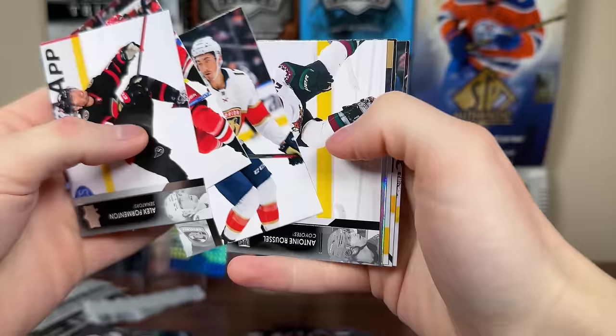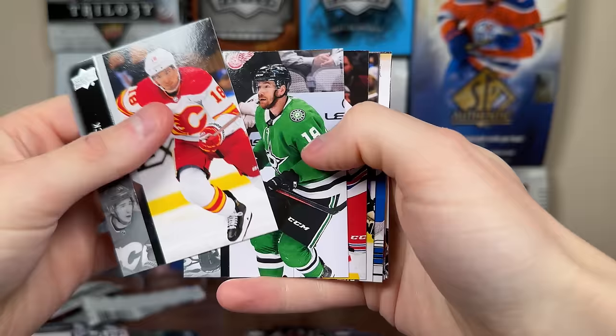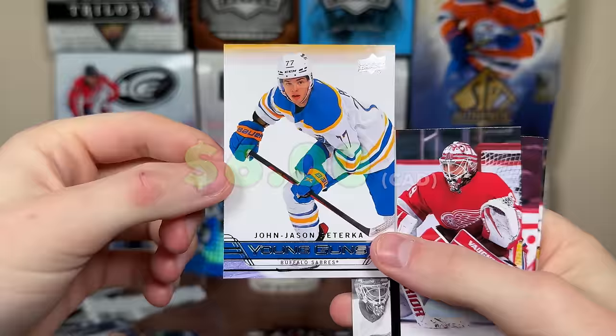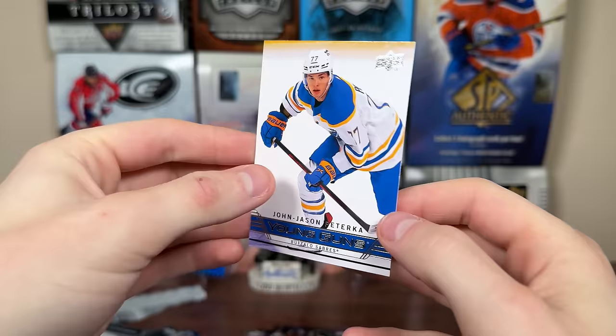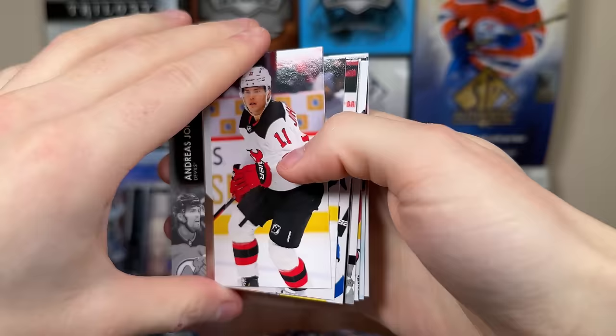We got Seth Jarvis 99,000 SPX! Holy crap — this is really enjoyable. We got a 607 Young Guns — it is JJ Peterka! He was on like a 70-point pace at one point, now down to about 50 points pace. Still established himself as a top-six guy for Buffalo with upside to be a 70-80 point player at his peak. He's really good.